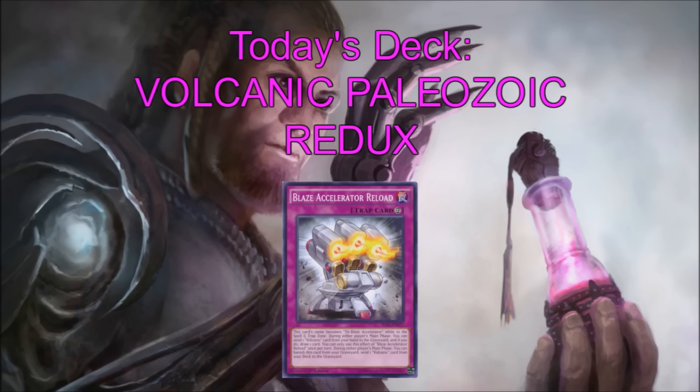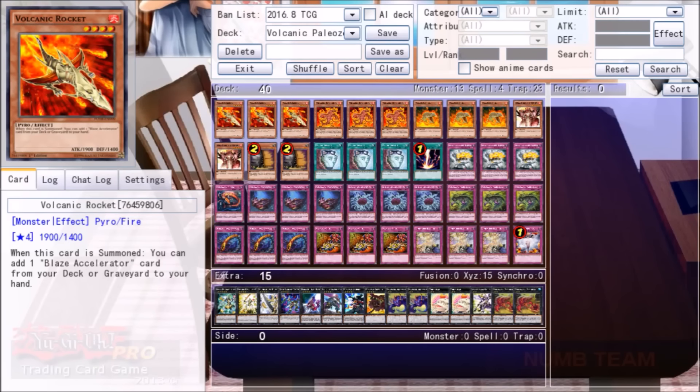However, with the inclusion of D Barrier alongside a meta that actually doesn't float a whole lot, I think the deck might be poised for a comeback. So let's jump into the list. Now, to be honest, it looks pretty self-explanatory, but for all of you normies in the crowd that have not yet heard of our Lord and Savior Volcanic Rocket, I'll give you a complete rundown of why I'm playing Volcanics, what I expect the deck to do, and the individual card discussion.